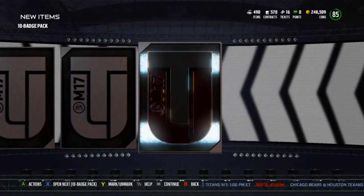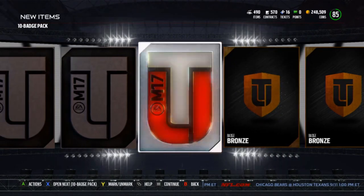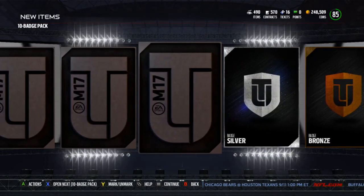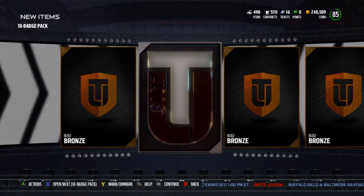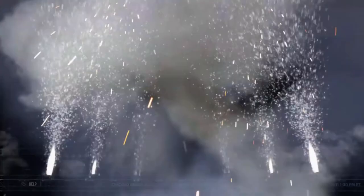That's looking like bronze and silver badges for me. Let's go from the back on this one, mix it up a little bit. Bronze, bronze. Mixing it up wasn't a good idea — it's just bronze city out here. There's a silver. One gold! Just want one gold — all right, bunch of bronze and one silver.